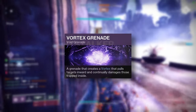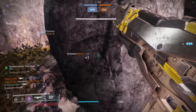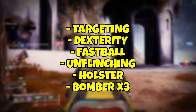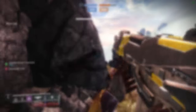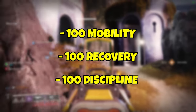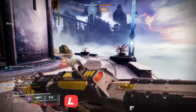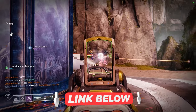In terms of grenades, I strongly recommend using Vortex nades or Scatter nades. Vortex is better for zone control, while Scatter nades are more effective for pure lethality. In terms of mods, I recommend using Targeting, Dexterity, Fastball, Unflinching, Holster, and Bomber x3. Stats-wise, you'll want to prioritize mobility, recovery, and discipline in that order, though ideally you would have 100 in each. To make things easier for you, you can also check out the DIM link below for the Geofalcons build which I'm currently using with Nightstalker.